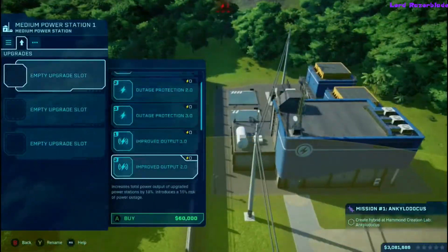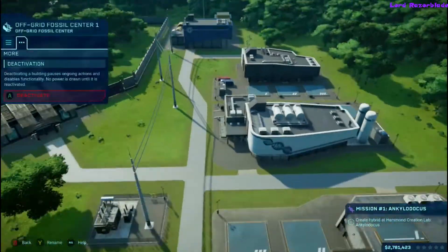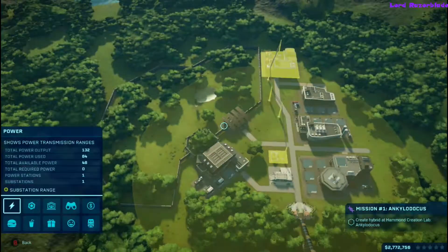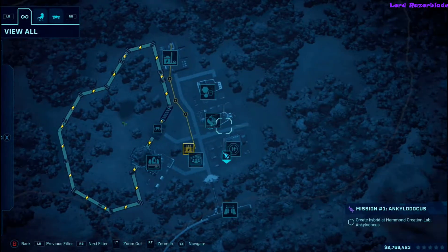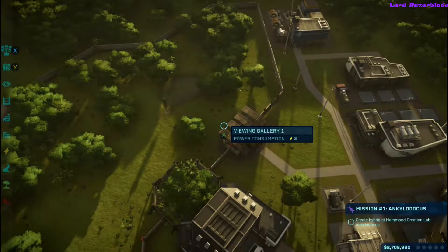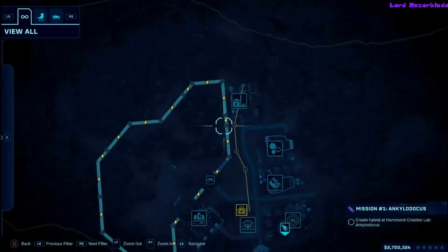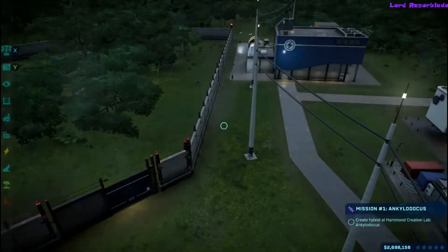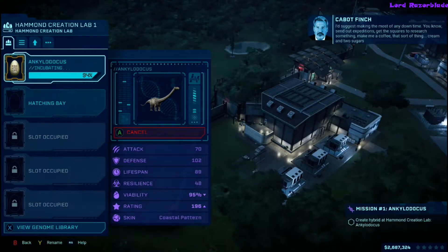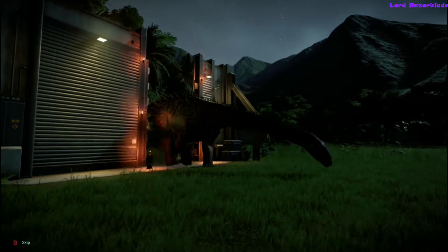Set up a survivable habitat for it - give it water, food, and pay attention to its comfort zone requirements for trees and grass, since it'll be a brand new dinosaur. You can increase reaction speed and success rate; I'd boost the speed unless it really drops the success rate. If you need more power, add some output at the small generator. While waiting, I'm checking the island and setting up viewing galleries to get money rolling.